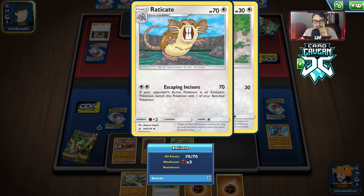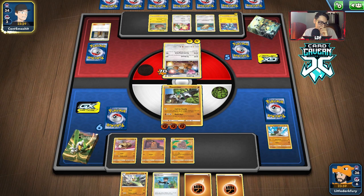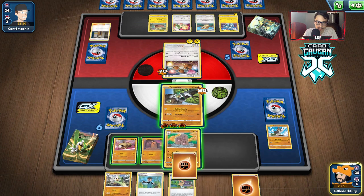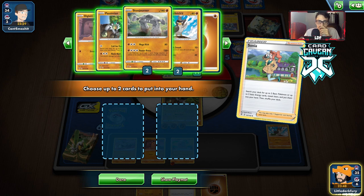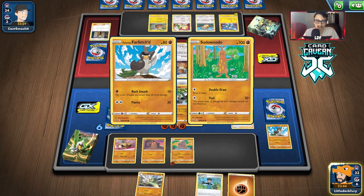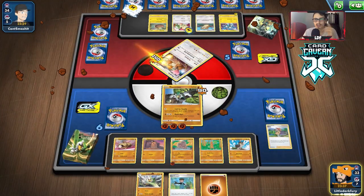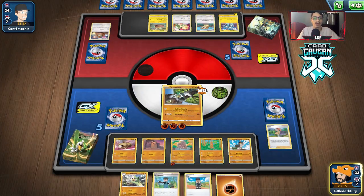Their attack does 70 damage to an evolution then switches. They're not going to knock me out — perfect, great news. We got a Sonia; we'll play that. We'll take Farfetch'd and probably get Stonjourner. We should have attached to Farfetch'd first — whatever, that's fine. Dugtrio is still a good attacker at two energy for 70, plus we have its first attack if we want to use it.